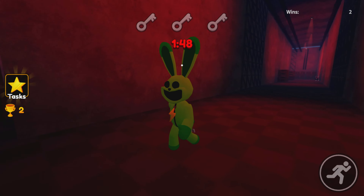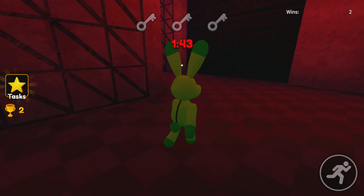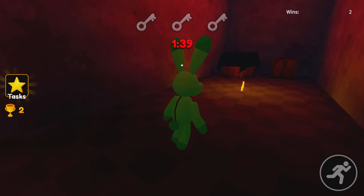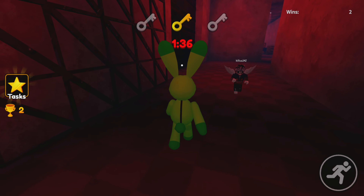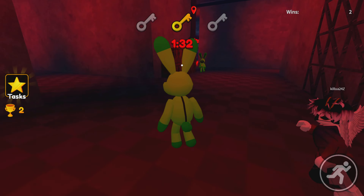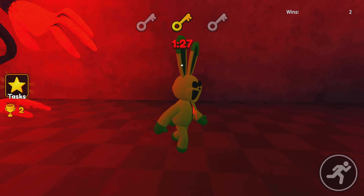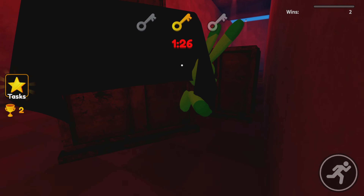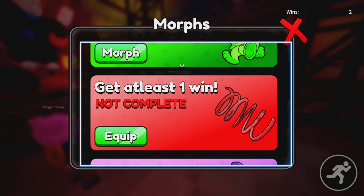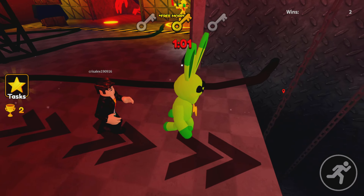He's got a flash necklace and he's a green bunny. Let me see if I put that together — green flash rabbit! If I get three wins, I could become Bonnie. Okay, I need to pack this up. Flash rabbit in the building, let's go!